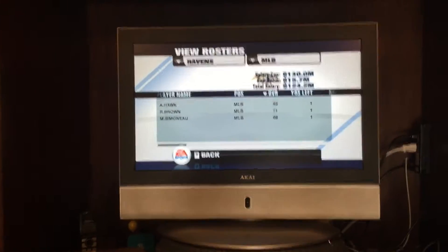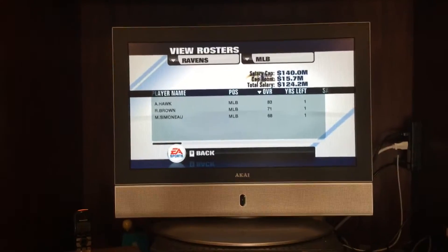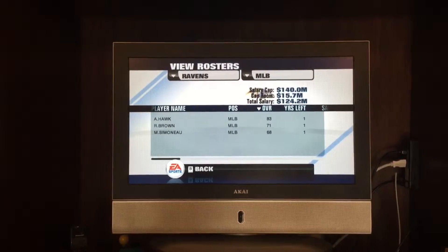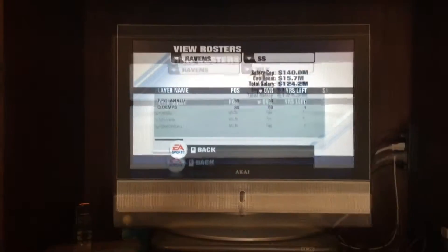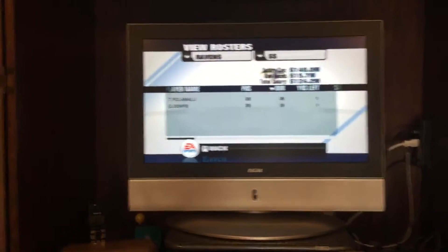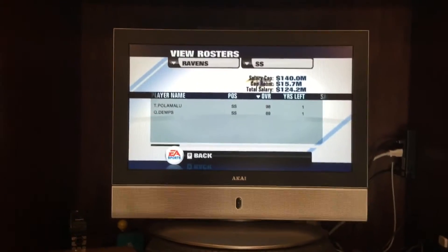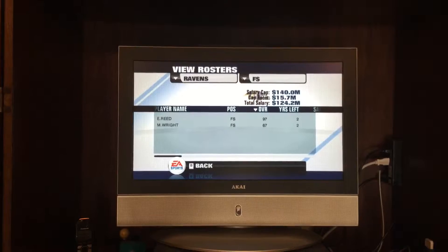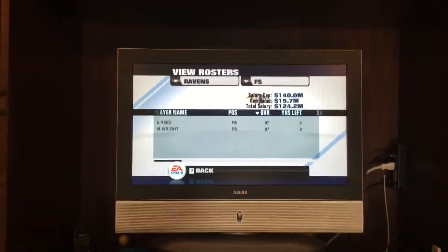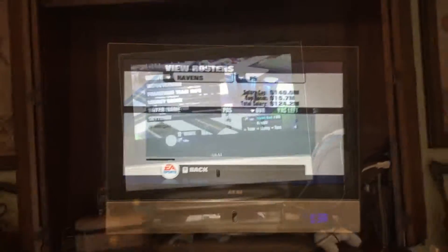The middle linebacker — I almost get every single fantasy draft I do, so I know his name permanently, it's always in my head — A.J. Hawk, R. Brown, and M. Simonyi. Safety: Troy, Pum, Marlow, and Q. Demps. 98 overall is the best strong safety you can get. The best free safety you can get is Ed Reed at 97 overall. I went for him in the second round, so I'm really glad for that.